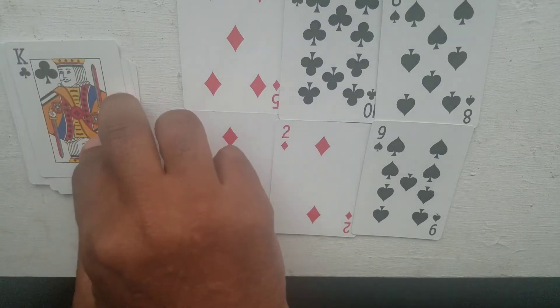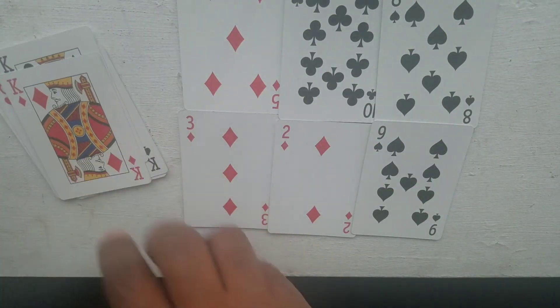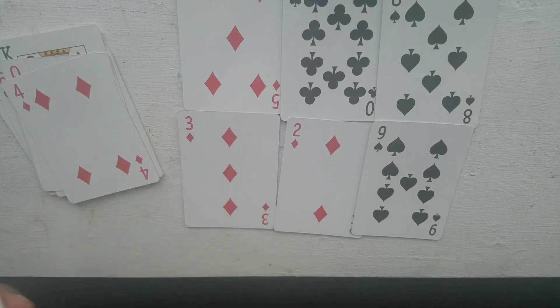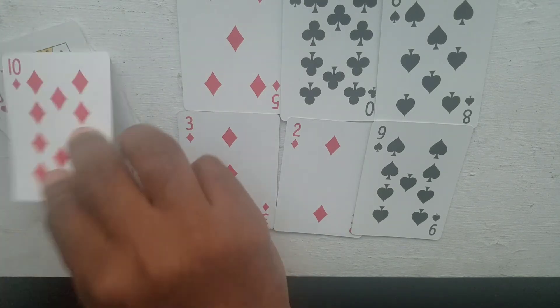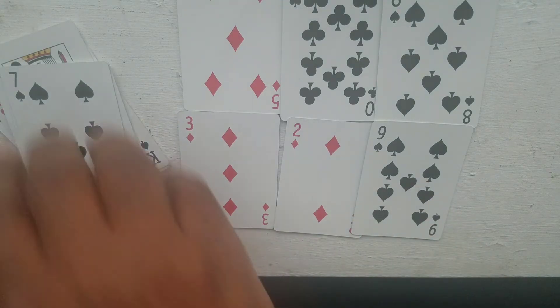Let's do this again. Black — neither one of us has anything yet, we've got to get a red first. We both have a red. I got a chance to win with the next black. I still got a chance to win with the next black. And I won. So that's two times I won.